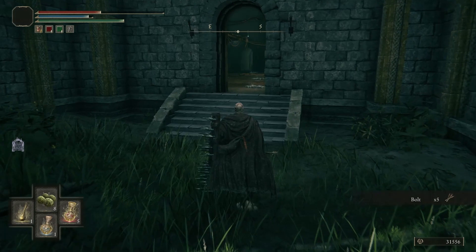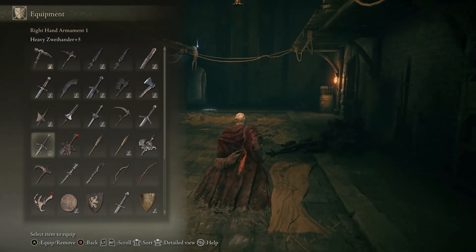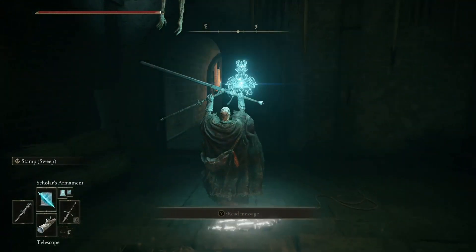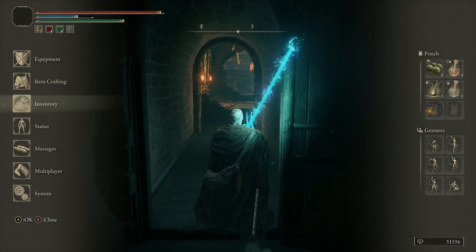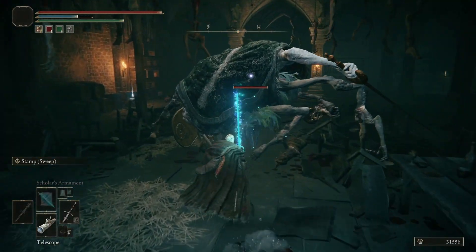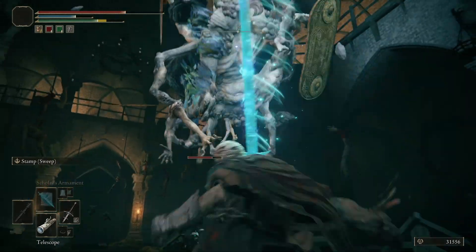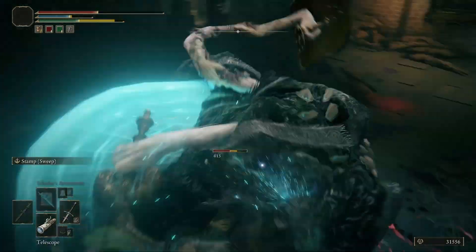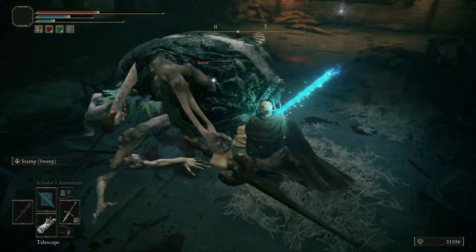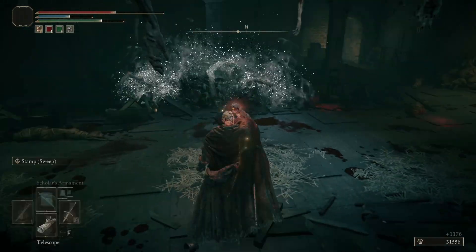Doing this little side area now — going to prepare for the worst. 374 AR and here we have another Grafted Scion. Knock him down, get the critical hit, and we are much stronger than when we first fought one — we can take some hits and deal them back.